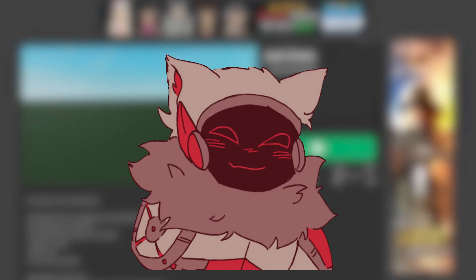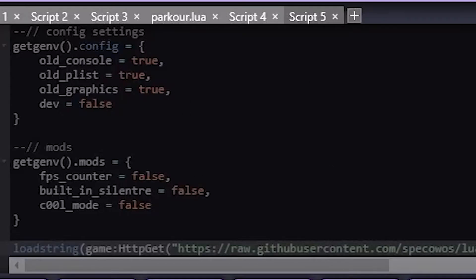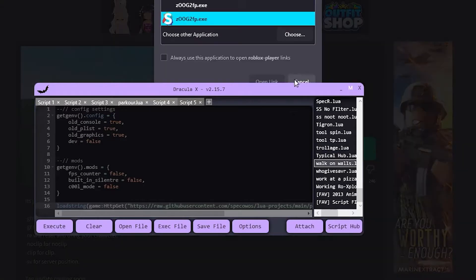Today I'm going to be showing you Project 2016 Remastered. The best thing about this is it actually comes with settings and mods, and you can do whatever you want. It's pretty cool, and today I'm just going to be showcasing how it works, what it does, and how to use it. I'm just going to boot up Roblox real quick and then get to the script.